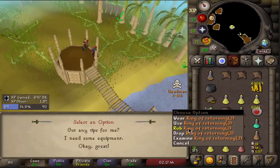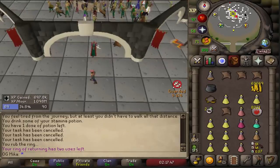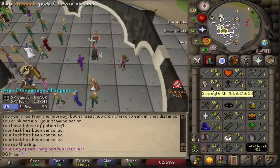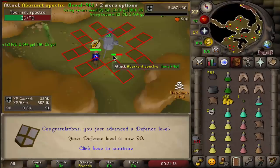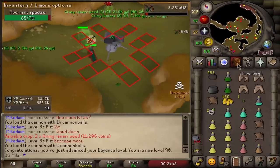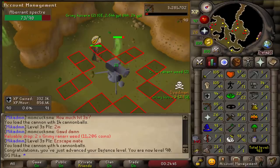Abysssal Packs — fairly decent task, and we'll do it tomorrow. I'm going to go to sleep now. I planned on getting rid of all the points anyway, since I'll be alternating between Turael and Duradel tasks, only doing Abyssal Demons and Krakens. 90 defense and 91 Slayer — it is the morning now. That is a very nice level.